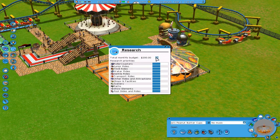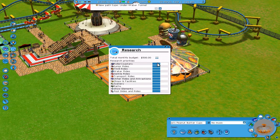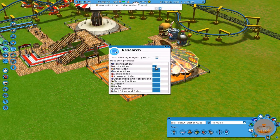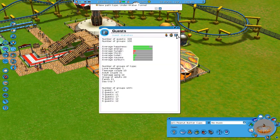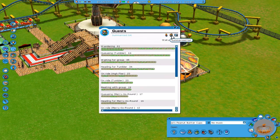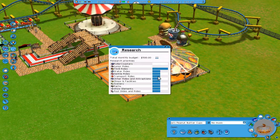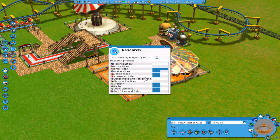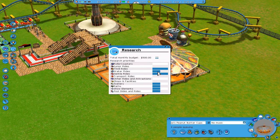Research - we want full funding, all the money going there. We don't need roller coasters, we don't need shops. We need thrill rides. We don't want shops, we don't want this or this or this. Done - turning everything else off.